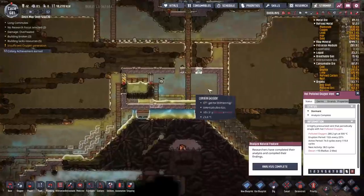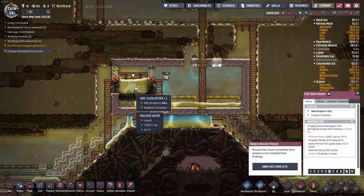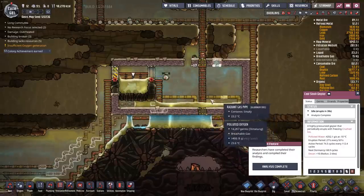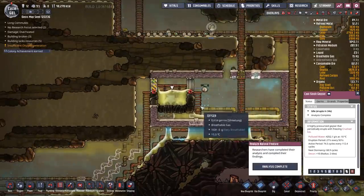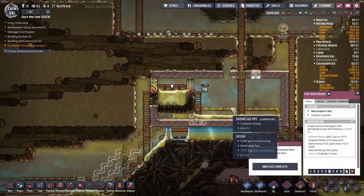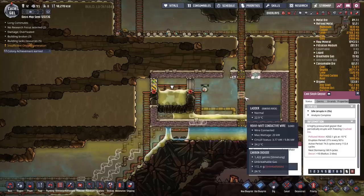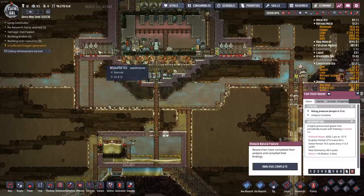I think the perfect place to do that is right down here, because we're also going to solve another problem with this cool slush geyser. I'd like to use this for cooling, and I kind of already have some pipes being built up here to do that. I need to consume the water going into this area and convert it into piped oxygen to supply the different Atmosuit docks.